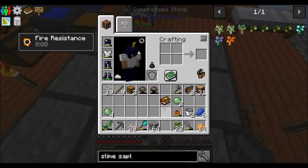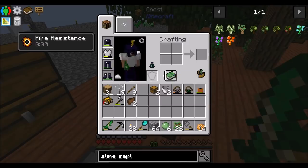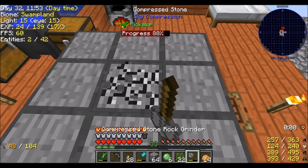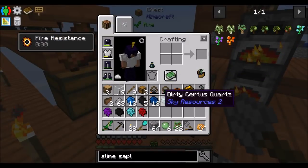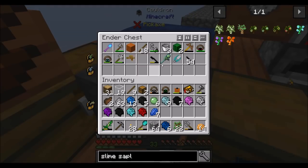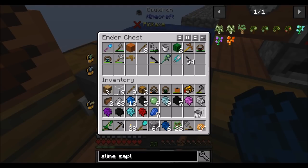Hopefully this doesn't overflow my inventory too much. I'm going to put away my lapis for the time being and my buckets — that should be good enough for now. He said as he put away the bucket that he probably needs right now.